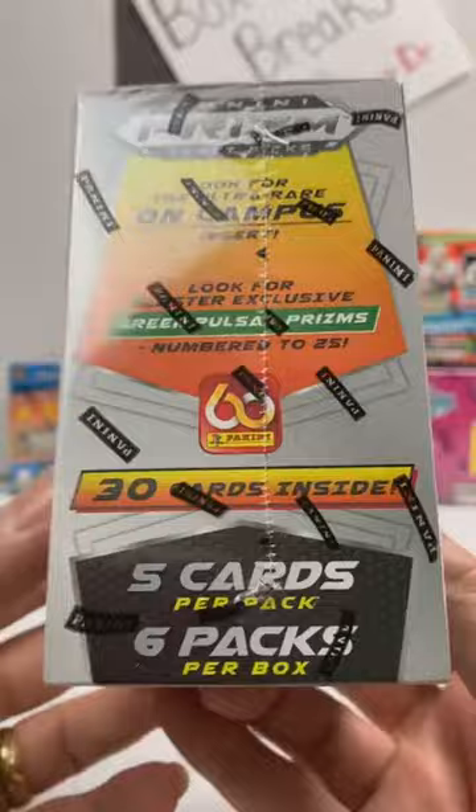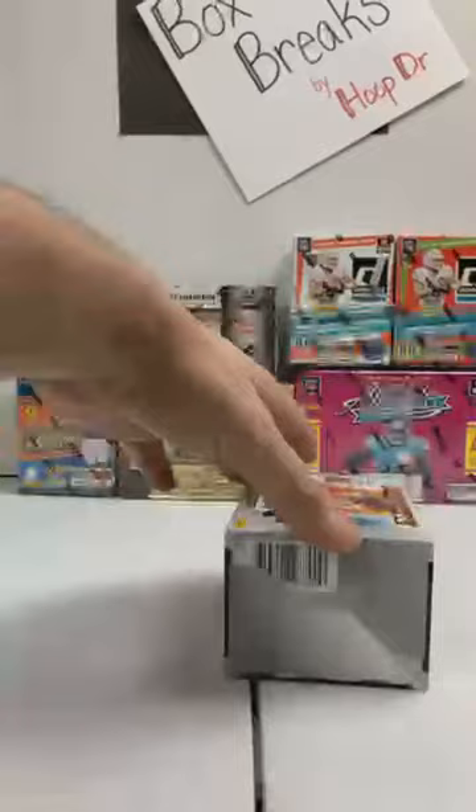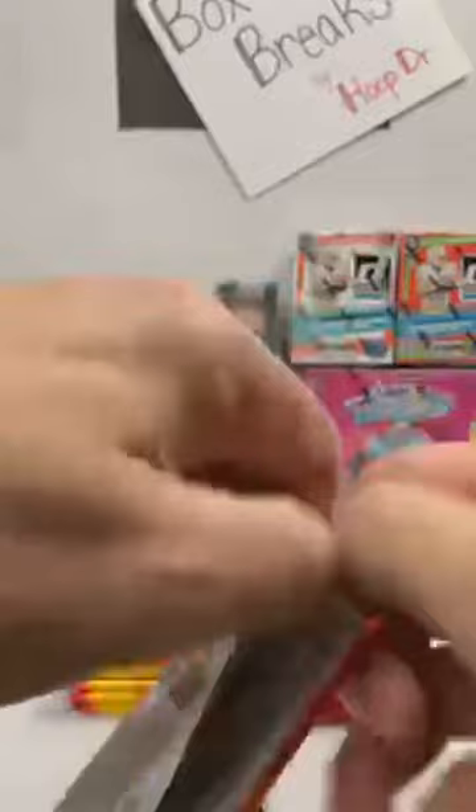I have not pulled an On Campus yet. I did pull a Green Pulsar here about a week or so ago, numbered to 25, but I still need to pull that On Campus. I've also not pulled a Downtown. We got a Donruss Blaster Box up there hoping to make that happen. I have pulled one Kaboom — yeah, it was just a horizontal Patrick Mahomes, it was only worth like a thousand dollars. Hopefully we're gonna get some sweet stuff tonight. Here we go, good luck!